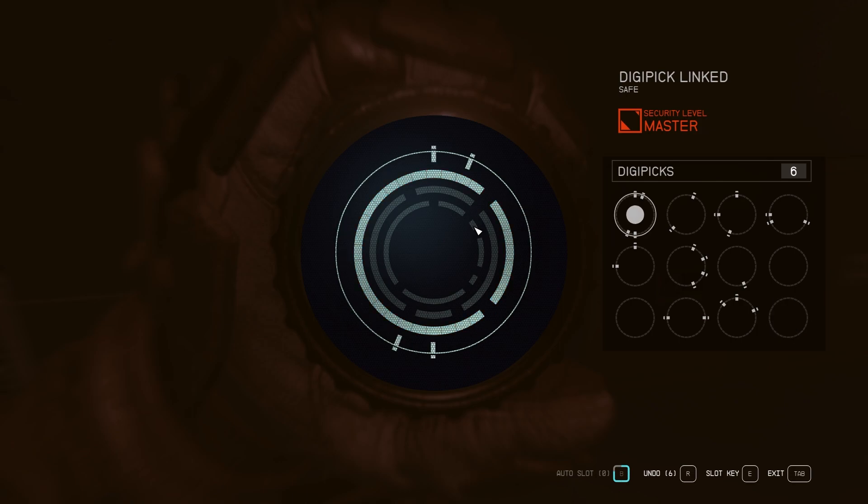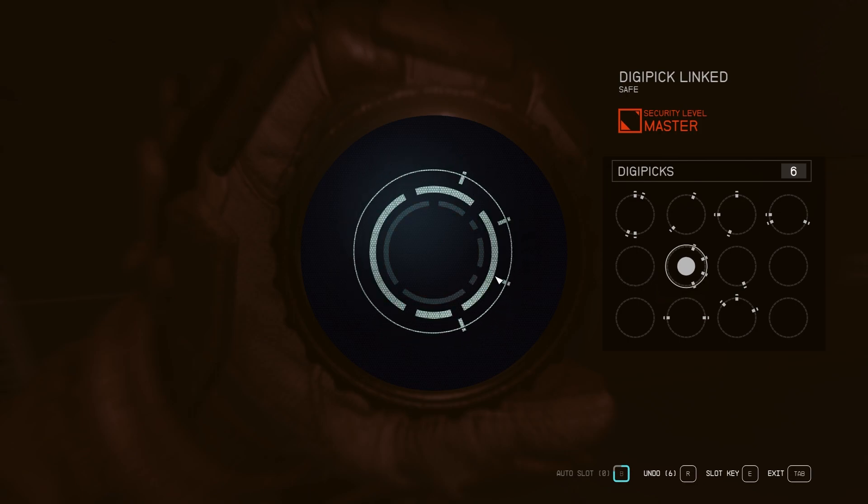Now we have one with two holes, so we need to find the highest number of picks starting from two. That goes in there like that. And now we have four holes, so highest number of picks starting from four. We only have one option — actually two options with four — but none of these fit in here. So we move on to number three. This one doesn't fit, this one doesn't fit, this one doesn't fit. So we don't have any four or three picks that fit, so we're going to have to do number two. Let's try this one. And now we have another two-slot, so we're going to have to do this one — go in like that.